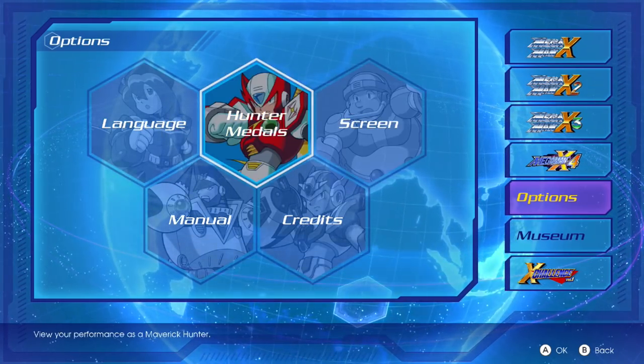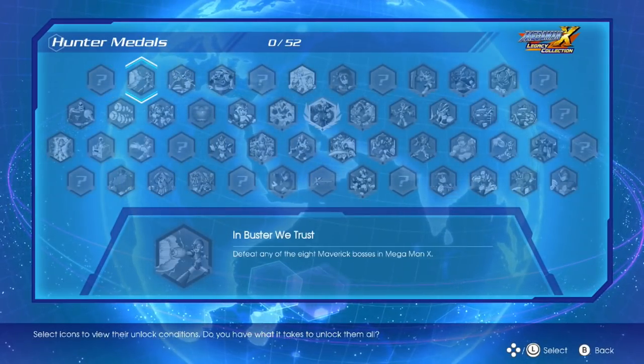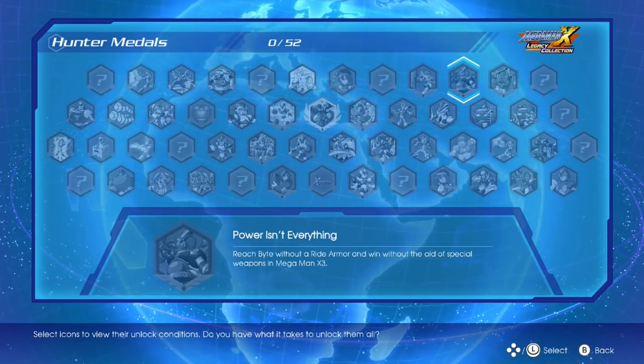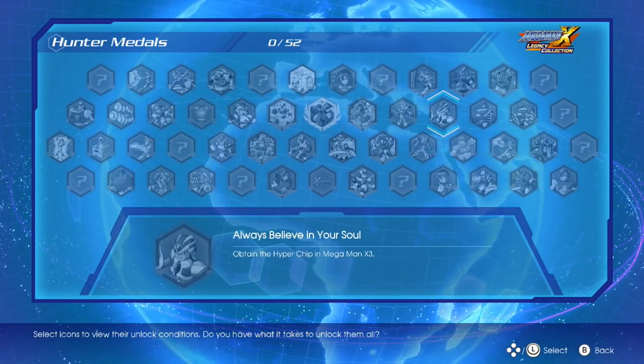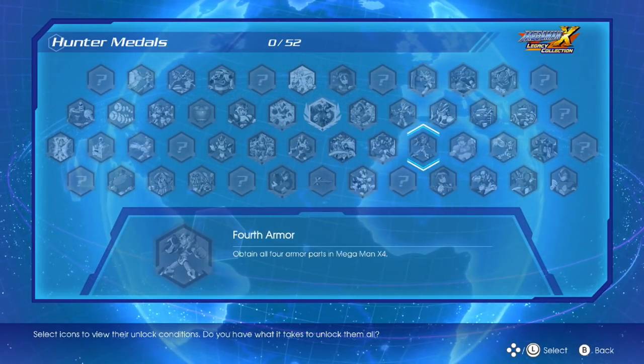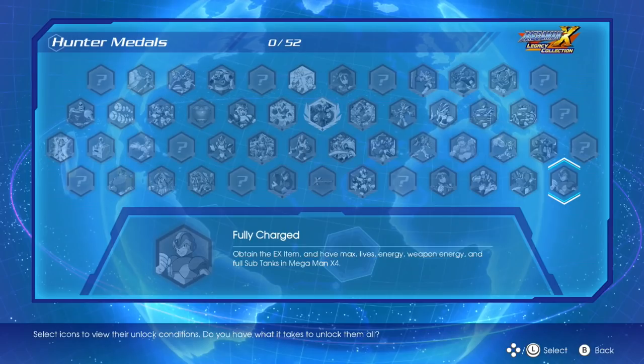Another feature integrated into the experience is Hunter Medals — the collection's achievement system. You can browse them in their own section in the options menu, and there are about 50 per collection. A pop-up shows on screen every time you fulfill a requirement, which can range from collecting all items in a game, browsing the art and music galleries, and completing specific challenges to simply finishing a game. You can even unlock something special after getting enough Hunter Medals.